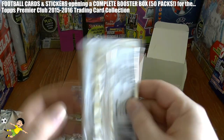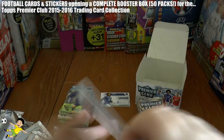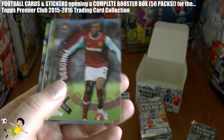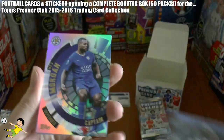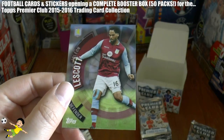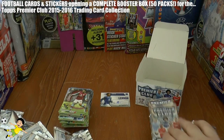Last pack before halfway through. We have the former Juventus reserve Ogbonna, Tom Cleverley, Sissoko, Wes Morgan Captain of Leicester, and Julien Lescott — completes that pack. Onto the second half now.